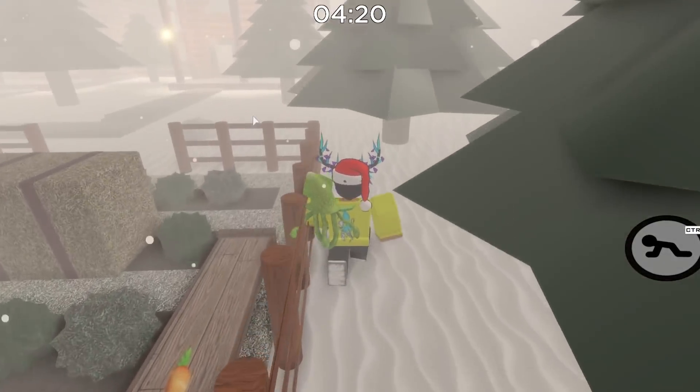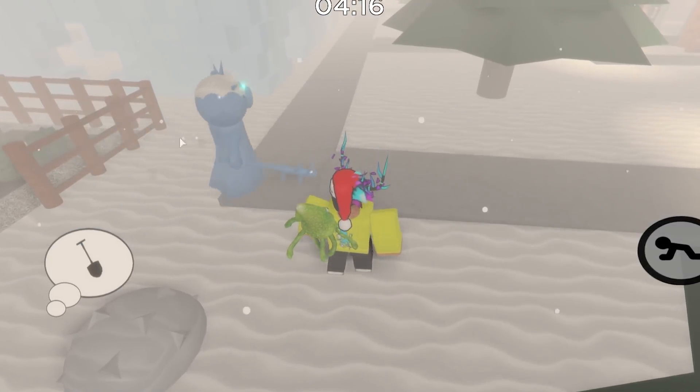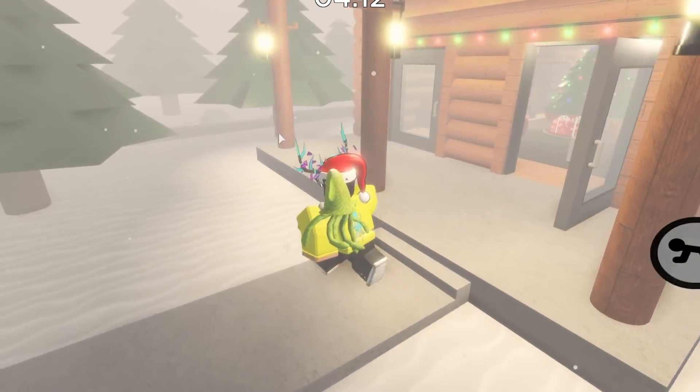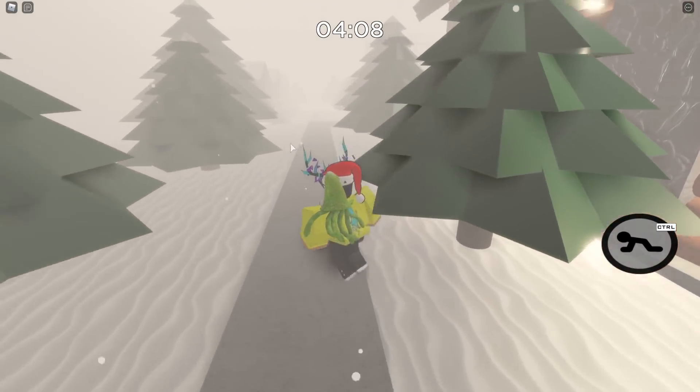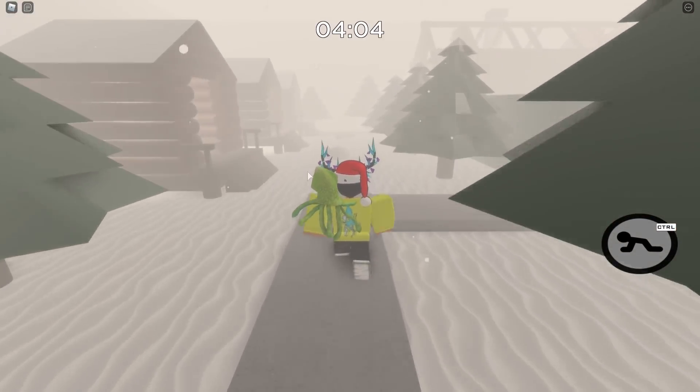If you guys actually have a VIP server, it is a little bit easier. Shout out to my boy Mystic right here who's actually helping me get the map. He's spinning in circles. Once you actually grab that very first snowball, you have to head on all the way over to the opposite side of the map. Behind the cabin is actually the second snowball.